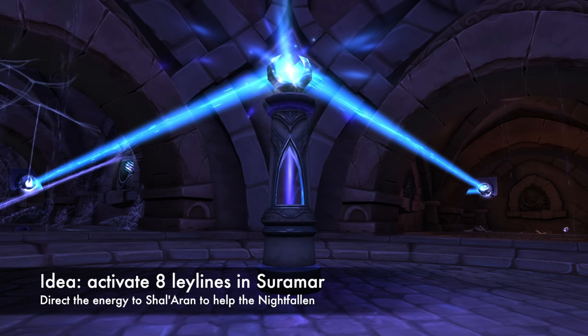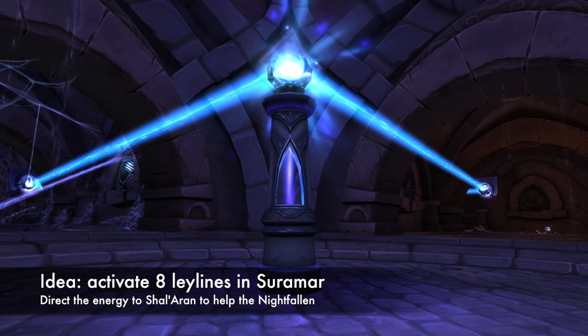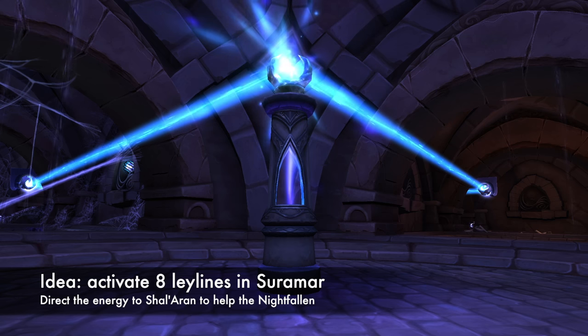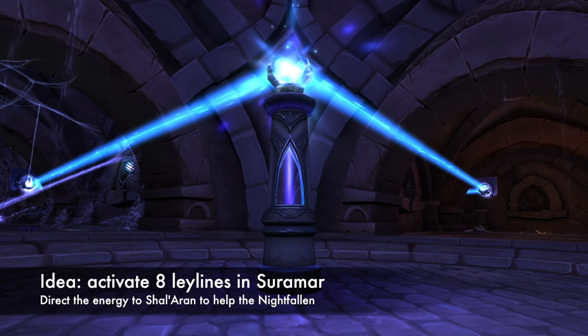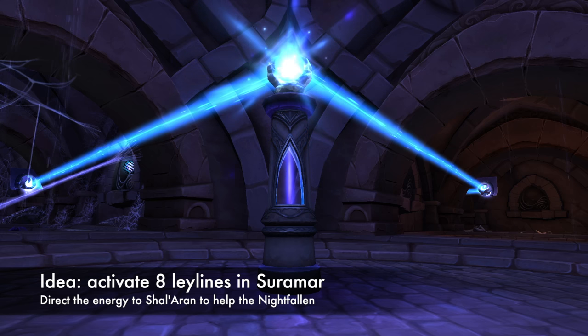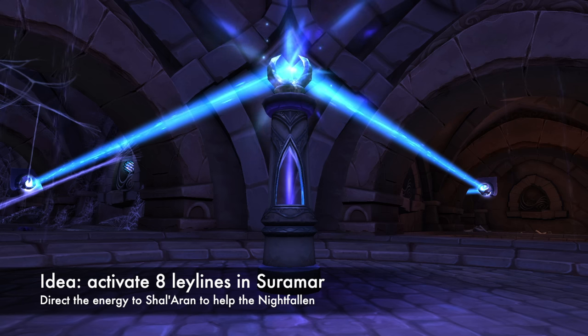So the idea behind this achievement is to activate the eight Leyline Conduits that are located throughout Suramar. You activate them and you direct their energy to Shalaran. We're helping out the Nightfallen here — they're always looking for new sources of arcane power since they were separated from the Nightwell.